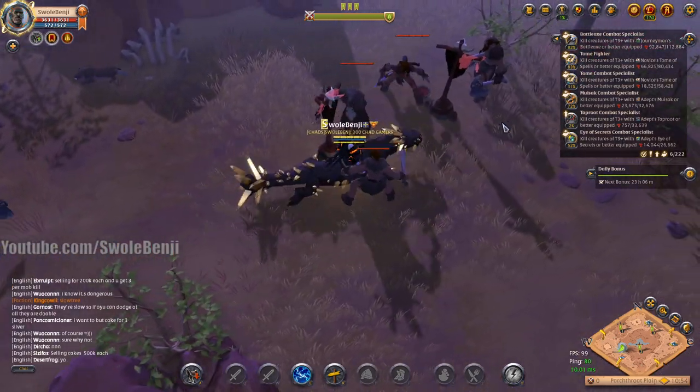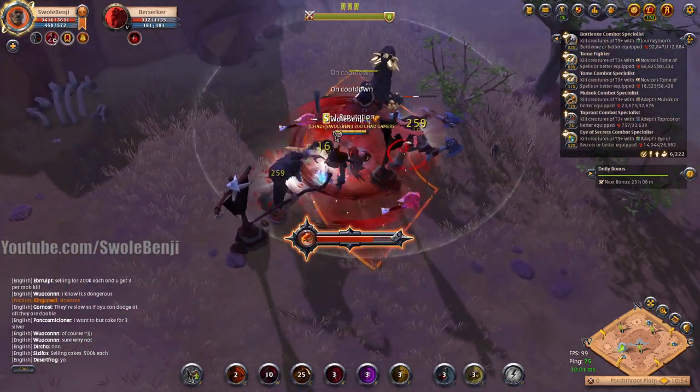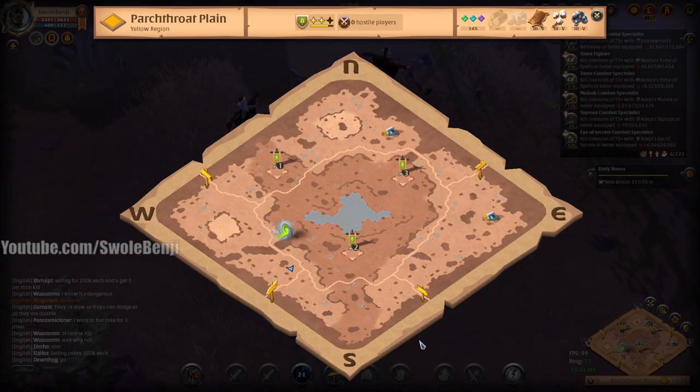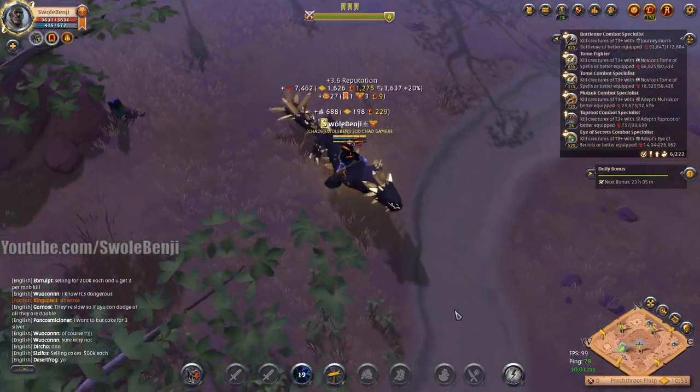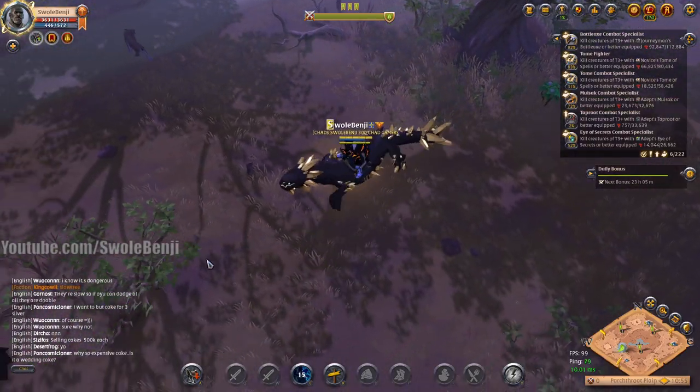Where do you find these guys? The easy ones I just killed — you just ride around to different mob camps and they have a chance to spawn there. There's no set area where they spawn. If you know a map that you like to farm in the open world, simply go to where the mobs spawn.